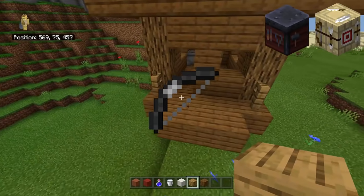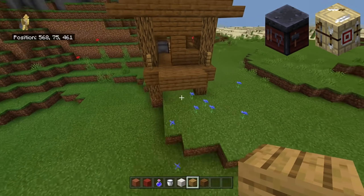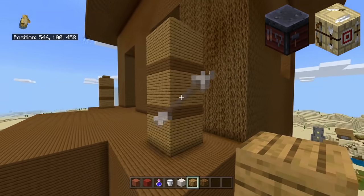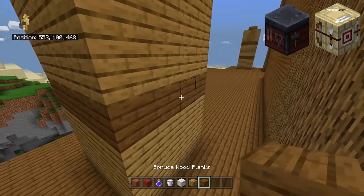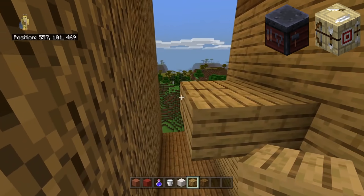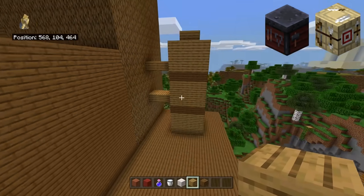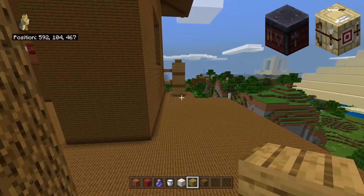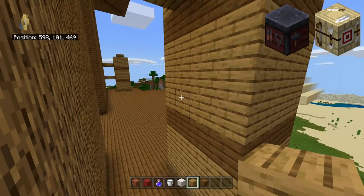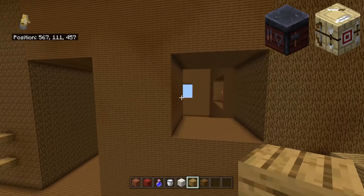I think there are two main things they could have intended for the fletching table. Maybe it was going to allow you to add netherite to certain ranged equipment — they could have been planning netherite bows or a netherite crossbow, given the crossbow came in the Village and Pillage update. Or, since a fletching table usually focuses on arrows, they might have been going to make netherite arrows as a tier up — a slightly more damaging arrow that costs a lot more to craft, where a single stack of arrows might take a whole netherite ingot.